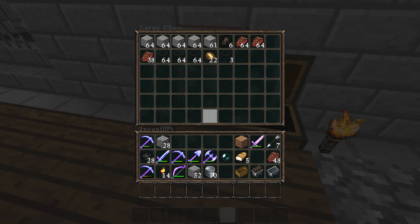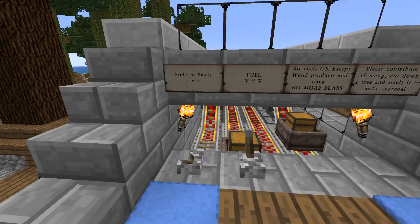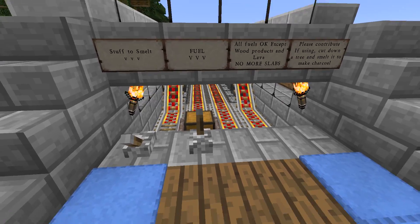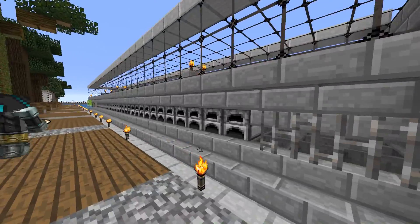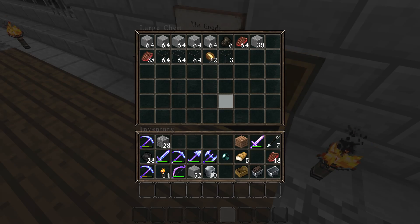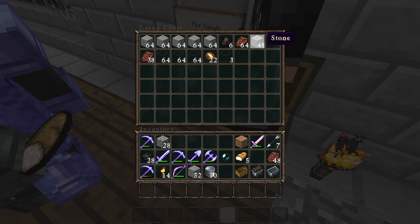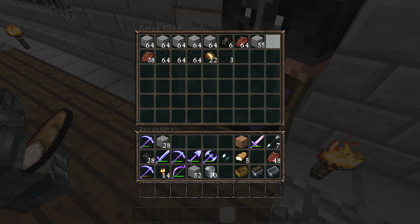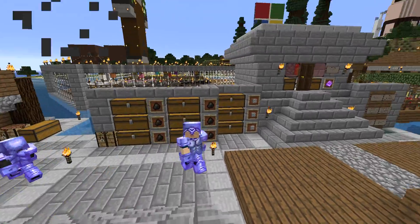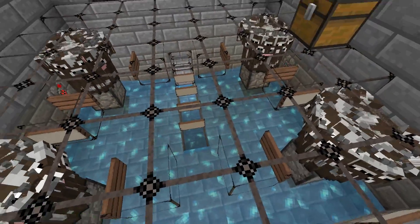It's smelting a block per half second, maybe even two or three per second - super fast, really cool build. It's making my little miniature automatic smelter in my house useless! We've also got a super cow farm here for steak. I actually built one just like this - except only one pillar of cows - on Hermitcraft. Obviously you take the wheat from the automatic wheat farm.